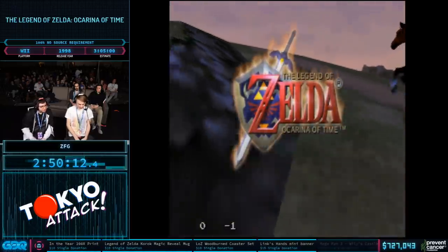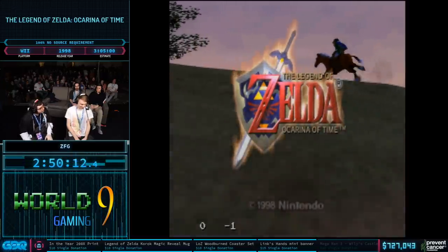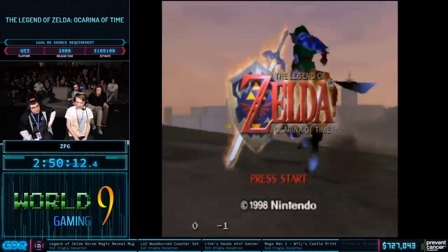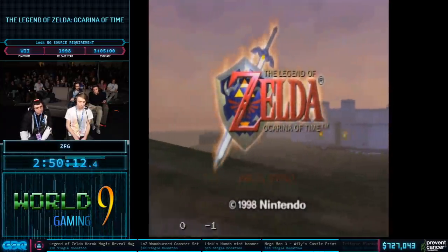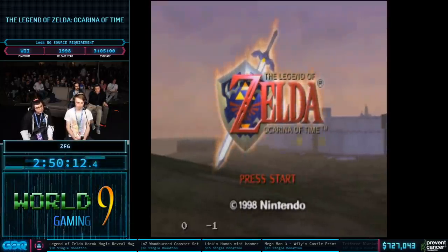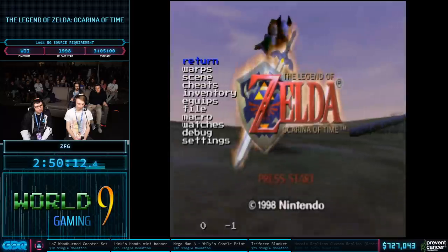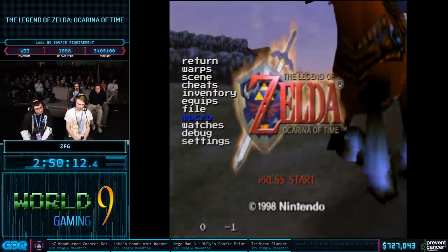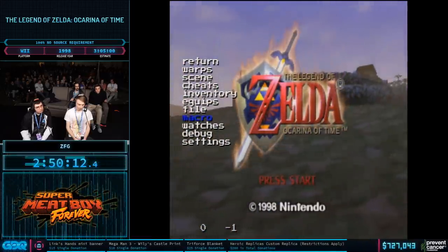Hey guys, we're on N64 and the screen is squished. So this is a ROM hack of the game — we mentioned it a little bit earlier, but this is the practice ROM. This is a ROM hack created by Glank that has completely revolutionized how we practice and test things in this game. It's going to be very helpful in showing off all these glitches and allow us to do it efficiently.